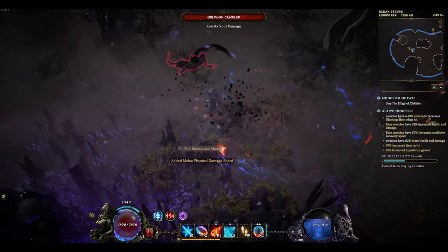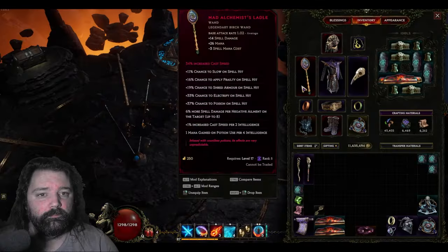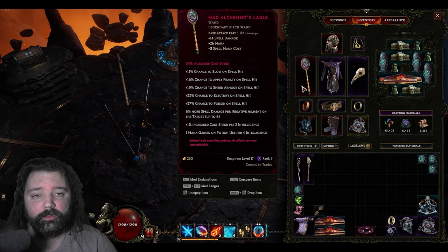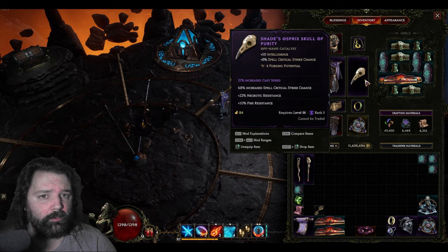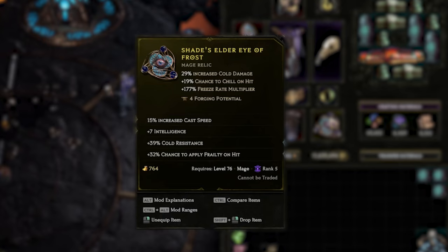Although I don't have the gear set up to show you, there are some players capable of hitting 50,000 ward through the ward-on-cast setup. For cast speed, we can pick that up in several spots. If you have a mad alchemist ladle with legendary potential, you can slam some increased cast speed into that, and you'll also have the affix that gives you increased cast speed per 2 intelligence. Getting cast speed on the offhand should be relatively easy, and also on the relic. It's more important that you find the right base types for these particular slots, since the stats should be so accessible. In the relic, look for an elder eye — this gives you increased cold damage, chance to chill, and freeze rate multiplier, further boosting the ward this build will have.